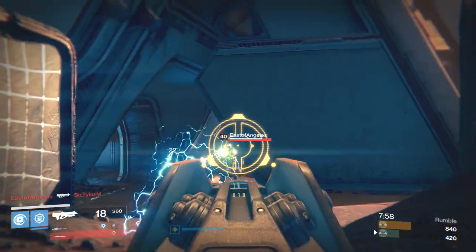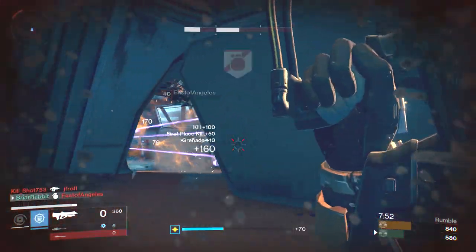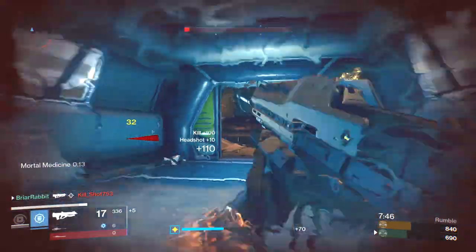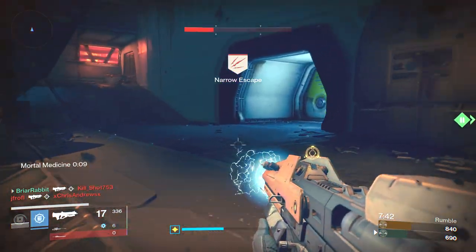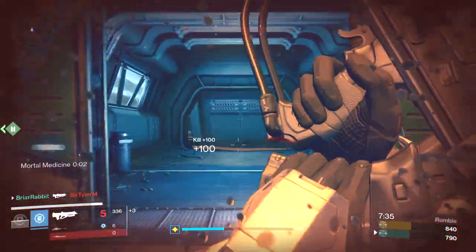What's going on guys, Briar Rabbit here. Today I want to share sort of a first impressions of the No Time to Explain exotic pulse rifle. This is a lot like the Stranger's Rifle, very much based on that design, and it's available today for the very first time. To get this you basically have to complete the daily heroic mission on Paradox, but there's a side quest where you've got to find three ghosts.